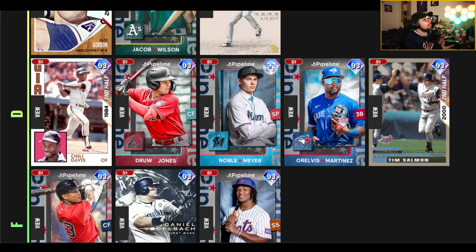In the D tier, we have a bump up, but these cards still have a fundamental problem keeping them from being top tier. Chili Davis is a switch hitter and an okay fielder — actually very good versus righties with like 120-something contact, which is high for this point in the game. But he's not great versus lefties, and the fielding isn't great for a primary center fielder. Tim Salmon is a solid hitter and okay fielder, but not impressive enough. Drew Jones is great on defense — like a second Byron Buxton — but the contact is too low for Hall of Fame.